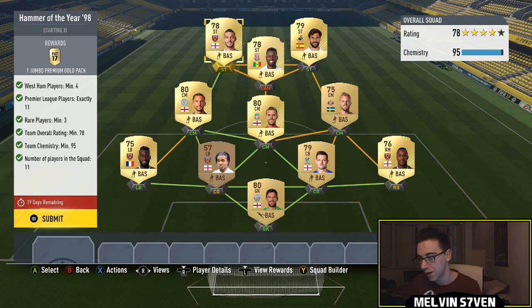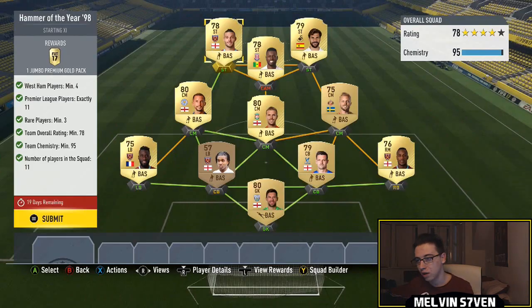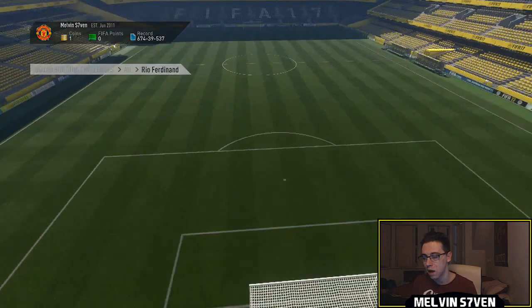I've used players in my club and sifted through it. The four West Ham players I've got: a left back bronze guy, Masuaku, Antonio who I've put as a right back, and Andy Carroll. So we're just going to submit that. You do get a jumbo premium gold pack, so that's definitely worth it — 15k for that.